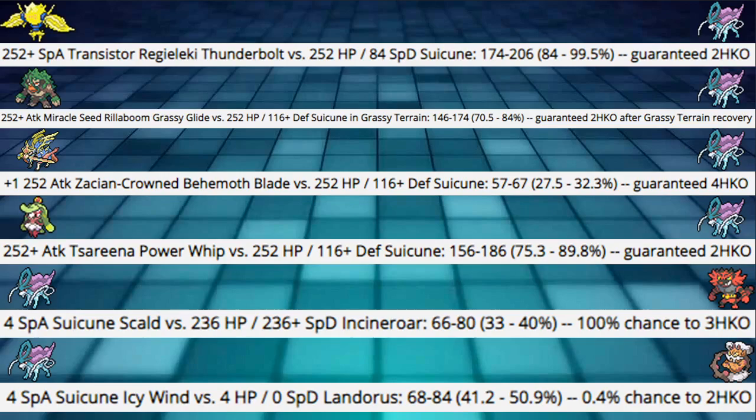Serperior Power Whip into our Suicune hitting 75.3 to 89% — this was collateral. It's pretty good to live that. They're usually using Assault Vest or Wide Lens, so this will probably be a safe calc most of the time.